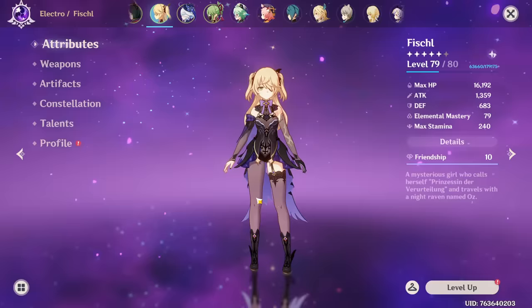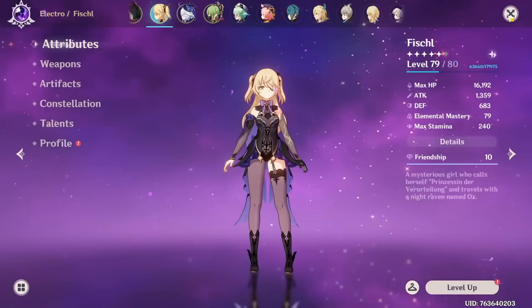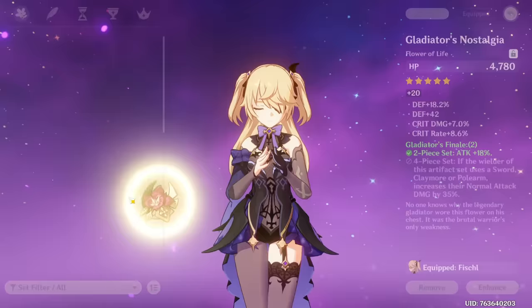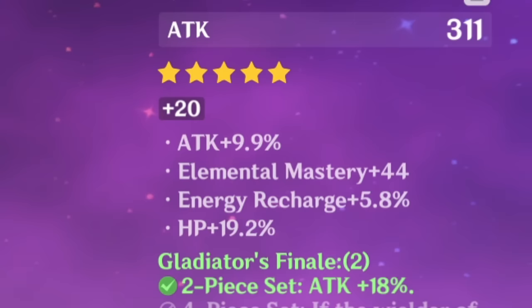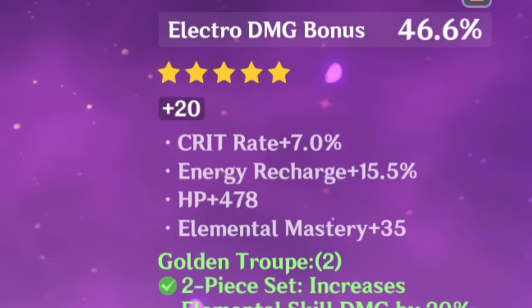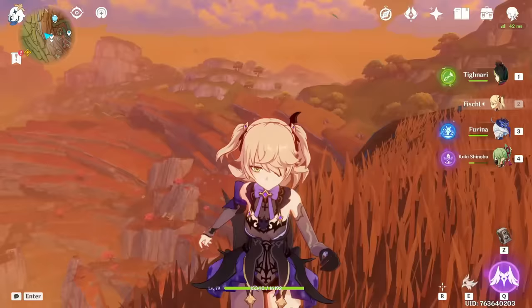Stat-wise she's not looking too bad but also not good. You can very much see that she's like a beginner Fischl - nothing special. She has the Slingshot weapon, artifacts are kind of random and not the best. The defense rolls are killing me. Flower, feather - it's that bad. Sands could be worse for a beginner. The Electro damage bonus goblet is pretty solid and then a crit rate circlet - very sad looking.